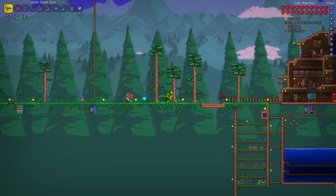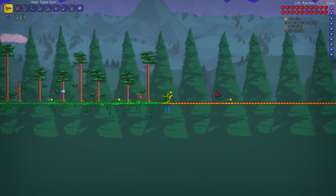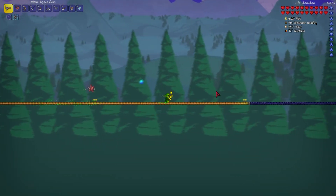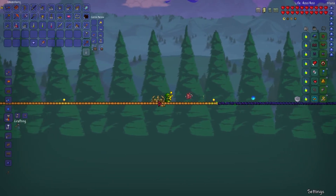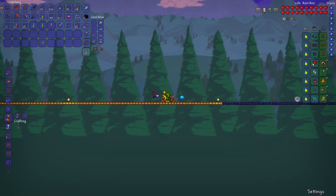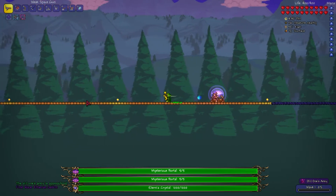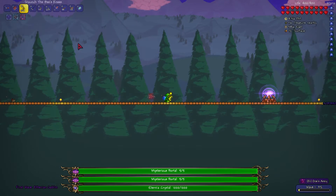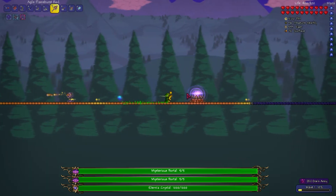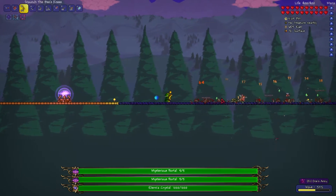We'll set it up over here on our nice flat ground — it shouldn't be too crazy. We're going to do this and see how far we can get. It's my first time ever doing this event, but it should be pretty fun. Let's set it about halfway between corruption and our base. Right click on it — there we go. We also get HPs for the guys and the portals. Let me place our bucket right now, some mana. We do need the mana stuff — that's fine. It's a really cool event. I've seen it a few times but wasn't quite sure exactly how it worked.